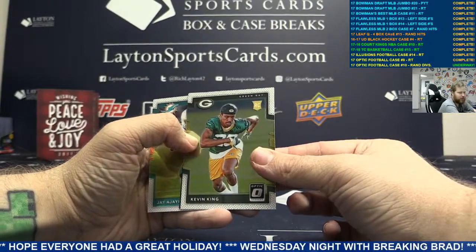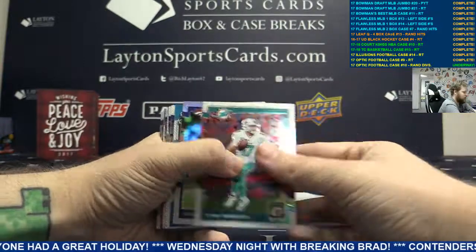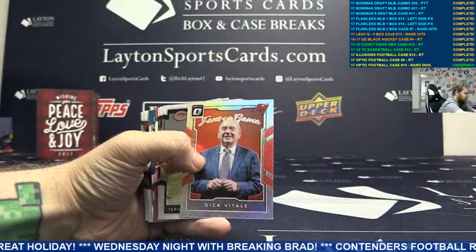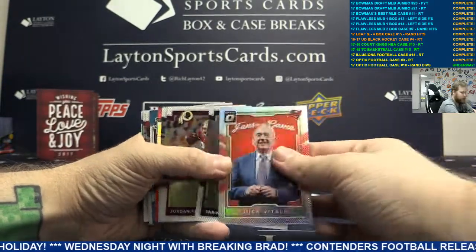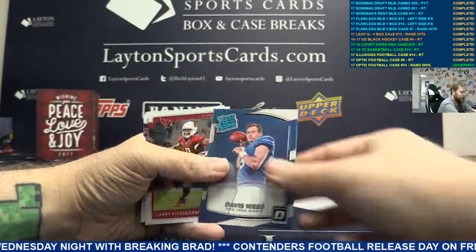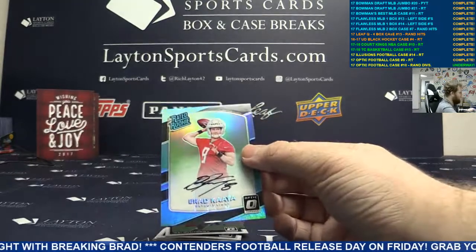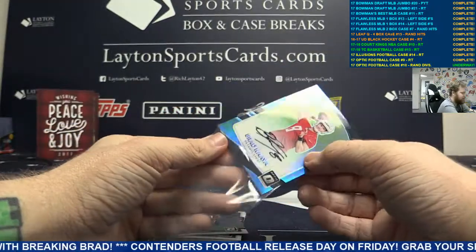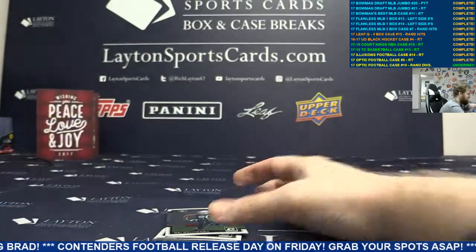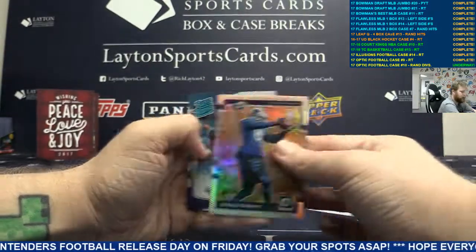And a rookie of Kevin King. Last handful. I've got a silver Von Miller. A silver Dick Vitale. A red Obi-Melifonwu, Oakland. And auto to 25 black refractor auto - Brad Kaaya. NFC North again. Nice, love the black refractors. With a silver Gerald Everett on the back.